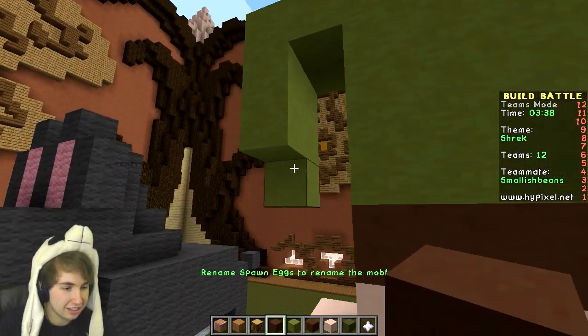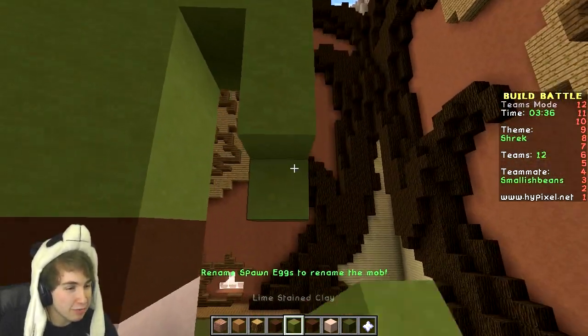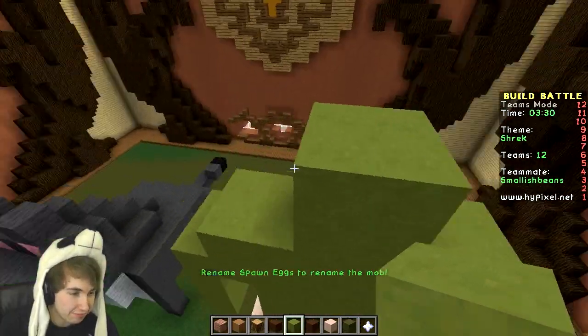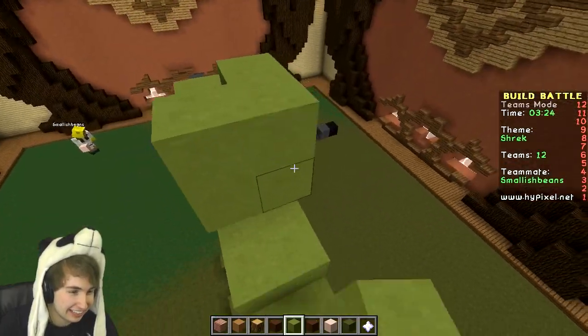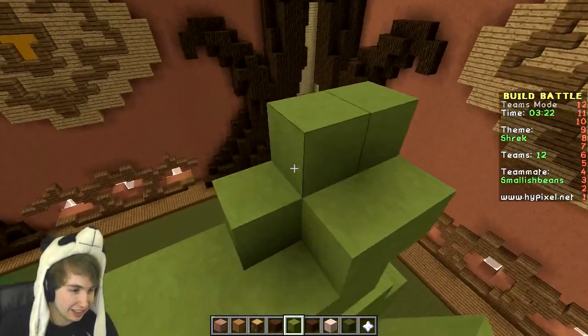Onions. He loves onions. I might give him a panda hat and see if the kids get it. This is so hard to build. This actually looks quite good so far — I like what I've done here. It looks a bit like a gremlin, but it's okay. Gremlins exist in the world of Shrek.